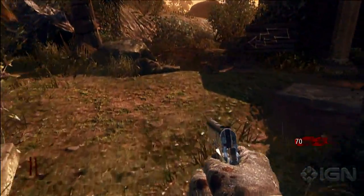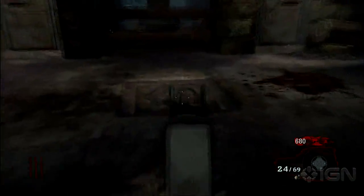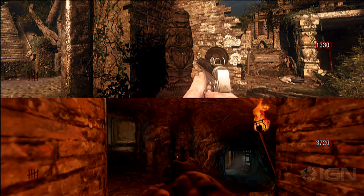The number of pressure pads you need to find depends on how many players are in the game. Play solo and you'll just need to find one pad to step on. Two players will need two pads, and so on. And one more thing: if you're playing with multiple people, all of you need to stand on the pads at the same time.